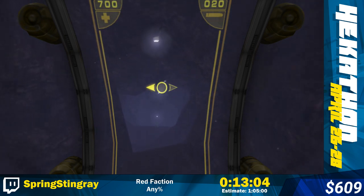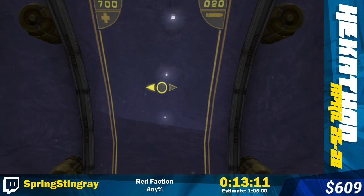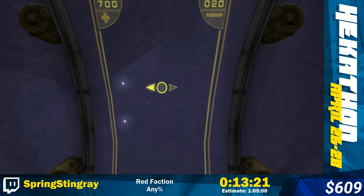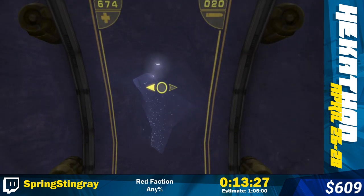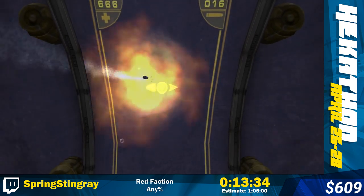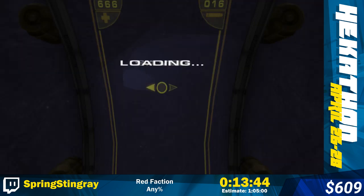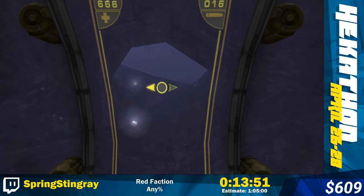So this is the first section where we actually use a vehicle. For the most part the vehicles in this game are slower than just running - there's like two that we just don't use - but this one's a bit mandatory. It's a little submarine with a rocket system attached to it. It's actually pretty fun to move - there's a lot of inertia to it and turning is quite slow. Also 666 health total.